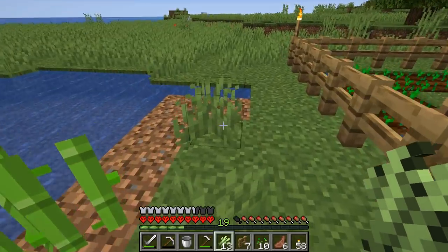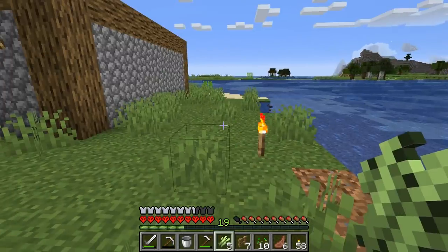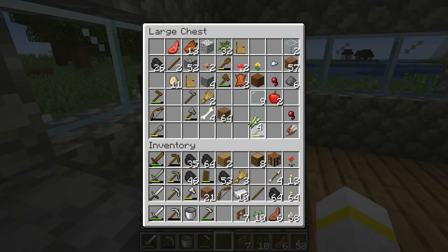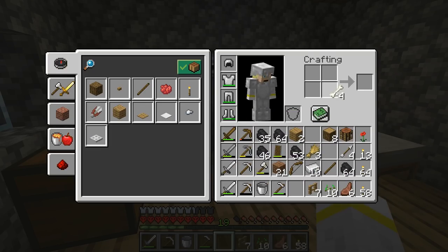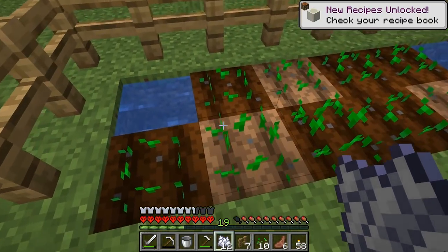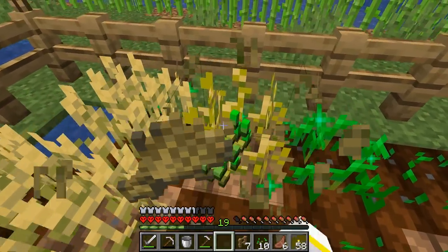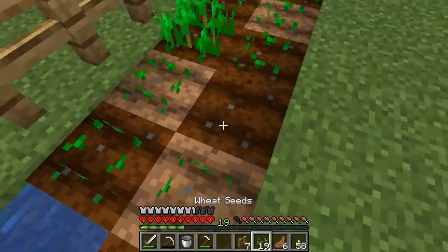We do have a bit of bone meal — bones become bone meal. We have twelve. We can use this to start growing the wheat here so that we can get a bit more food. I just want a little bit more food. Well, much better! And we also want a few more seeds. That is brilliant.